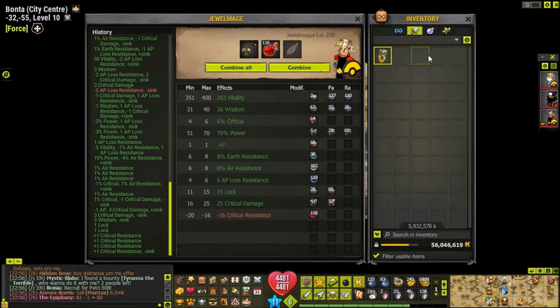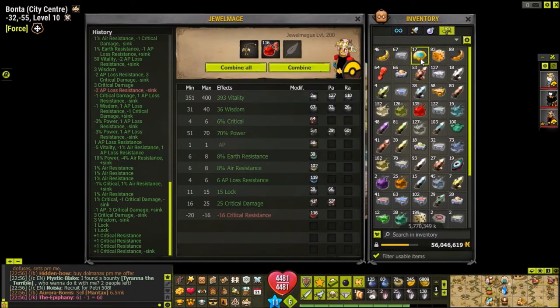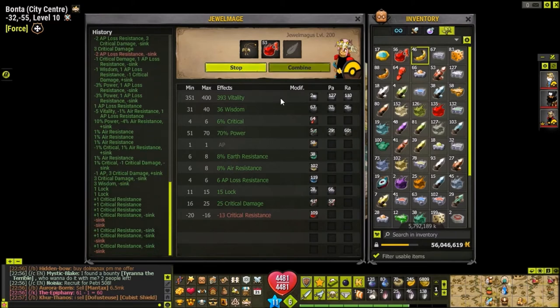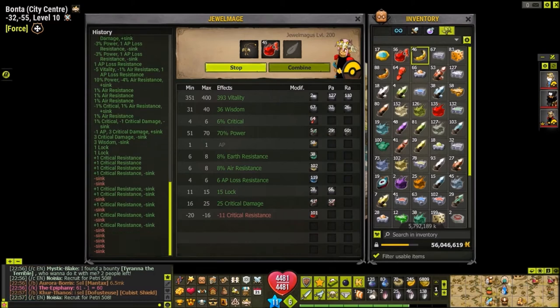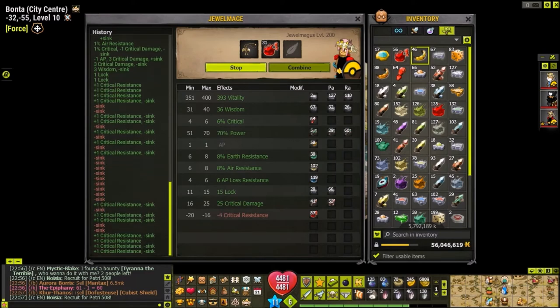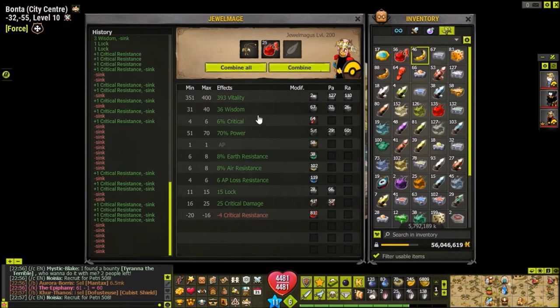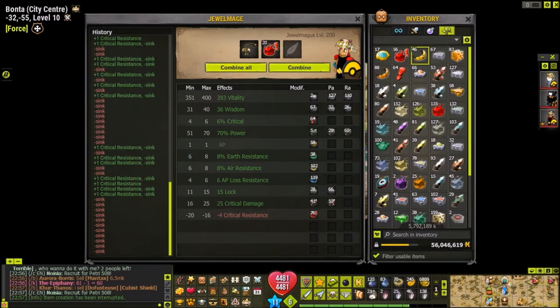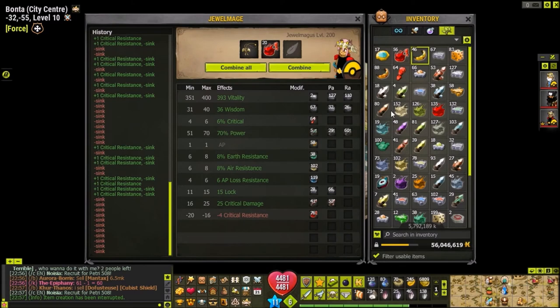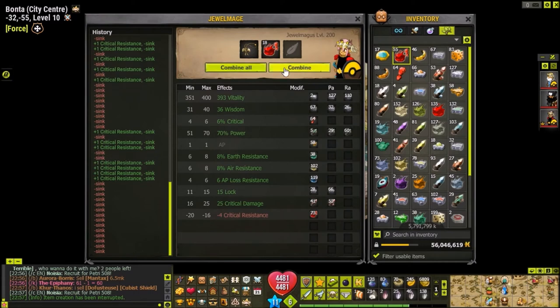We have 60 sync left. I'm just going to reset the rune to make it back to 60 and I'm going to press the combine all button. Wow, so many failed - all of these failed. Wait, one of the crit resistances did not take a sync, that means we can add one more crit resist rune into it. I'm just going to do the rest of these slowly.